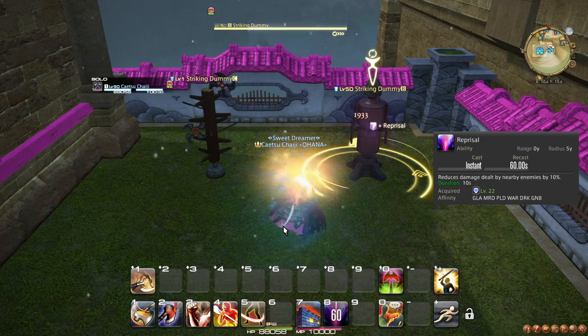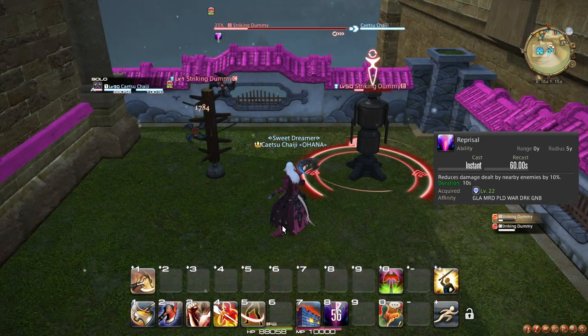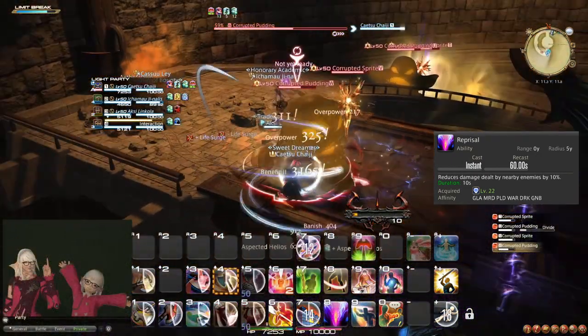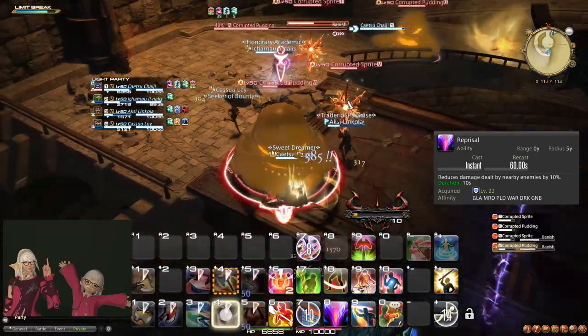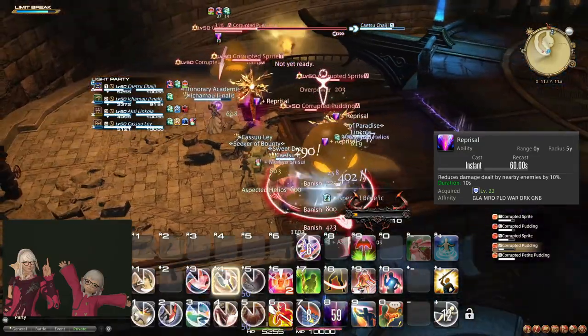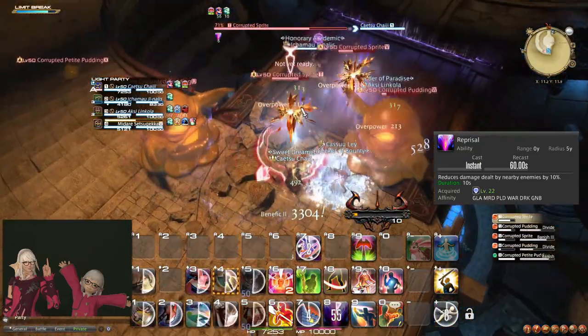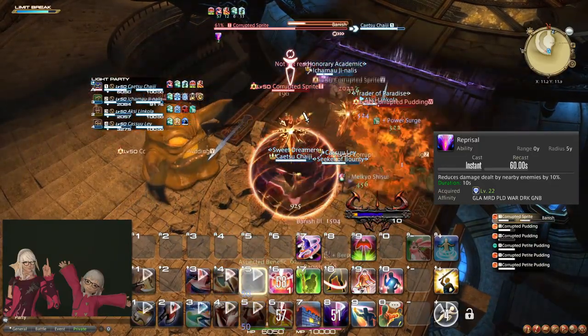At level 22, you learn the ability and role action Reprisal, which reduces the damage all enemies around you do. You can use this when Rampart runs out to soften the damage you receive. Try not to use both at the same time, as that is overkill for most situations. If you know the boss is using an attack that hits your entire party, Reprisal is also a good choice at that time, since it softens damage for everyone, not just yourself.